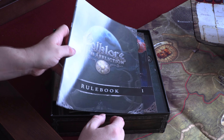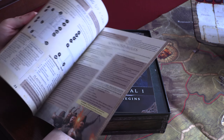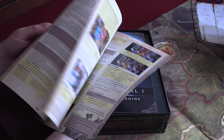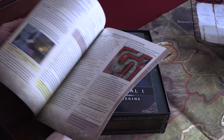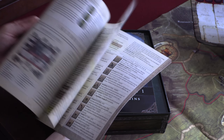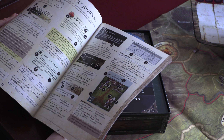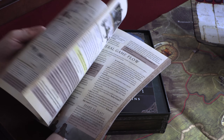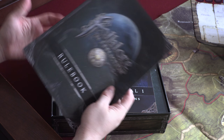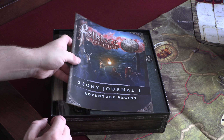So we have the rulebook. Let's just flip through. I really like the artwork and the statuses — negative and positive statuses, conditions. This looks great; I'm really looking forward to playing this. It looks like a very comprehensive set of rules. As with all rules, we'll find out as and when we actually get into playing the game.